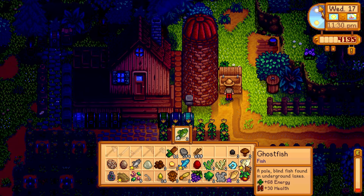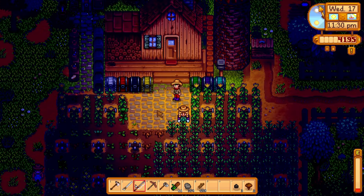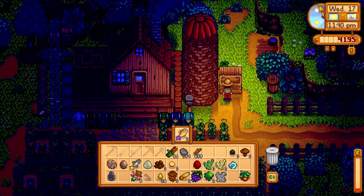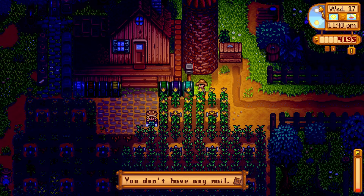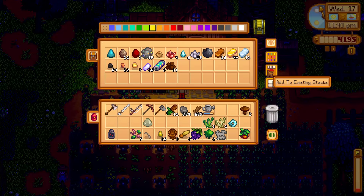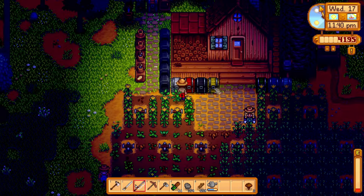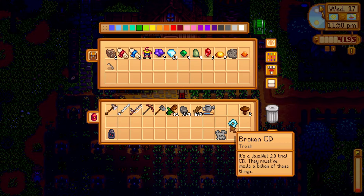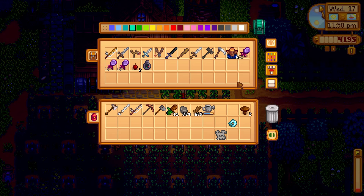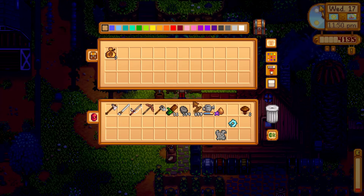Let's sell a few of these fish - largemouth bass, ghost fish. I'm going to keep the stonefish and the ice pip. Got a chub as well, make sure we get that sold. We don't have any mail. Grab the watering can for the following morning, drop some stuff off, put the artifacts away, get the recycling going - sonar bobber, what are we going to do with that? Let's get our lone egg churning into mayonnaise.